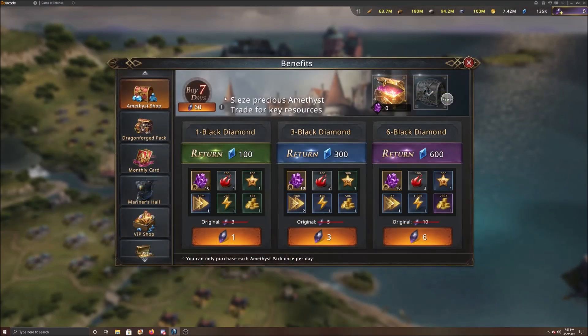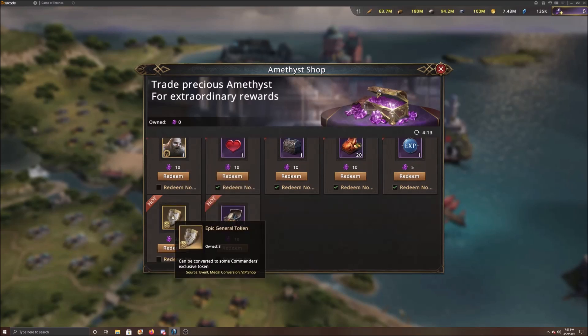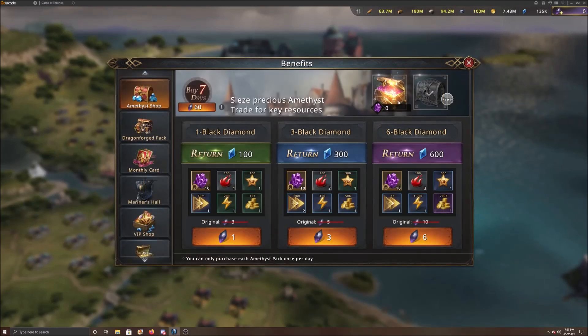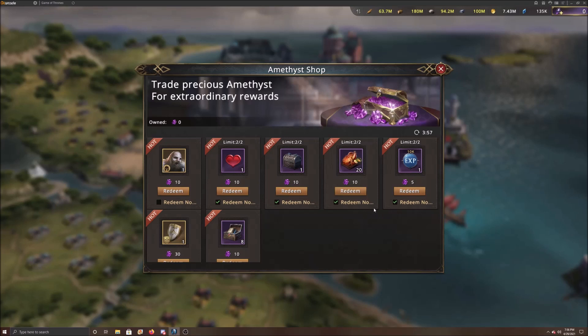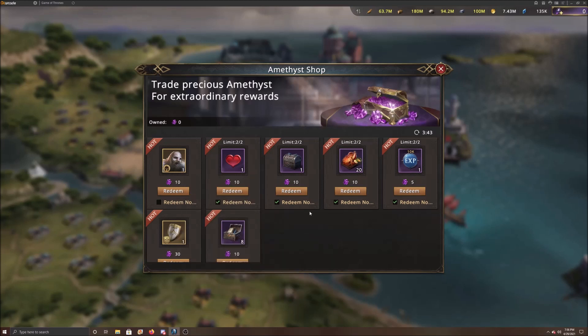The next thing you want to look into is the benefit shop. In the Amnus shop you can purchase diamonds pretty cheap, then go to the Amnus shop and purchase Seg and the epic general tokens, which is highly recommended. You can do that every day — essentially spend one dollar and get one epic token daily. Get Seg first and get him to gold, then move down to the epic tokens and the random books of wisdom. Those are the two things I'd recommend.